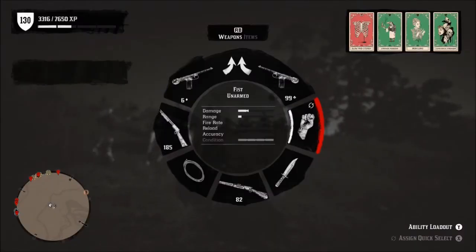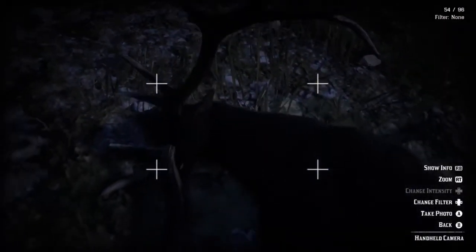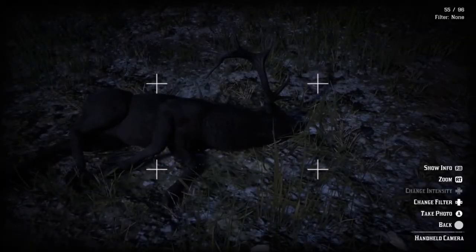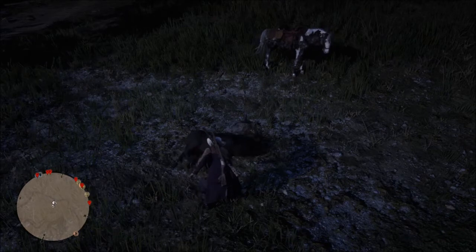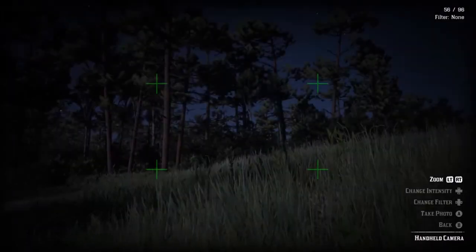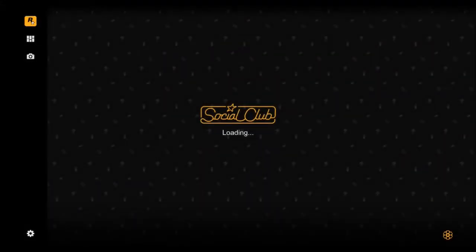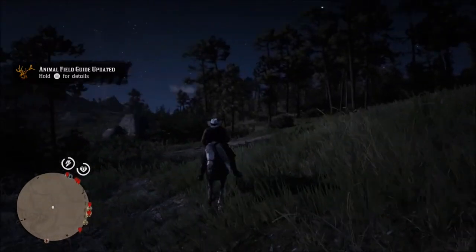I want to try to take this thing's picture, but it's not going to give me credit for it when it's unconscious. So what I have to do is revive it and then try to get the camera back out and take its picture before it runs away, which is pretty much impossible. I keep trying — I'm going to try again but it never works because the animal hauls ass and there's a little pause before you can pull the camera out. Did I get it? I think I got it — I'm going to take a bunch just in case. Hell yeah. If you don't put your camera away before you try to climb on your horse, it opens up the social club for you to look at all your pictures, and I do that all the time and I don't mean to do it.